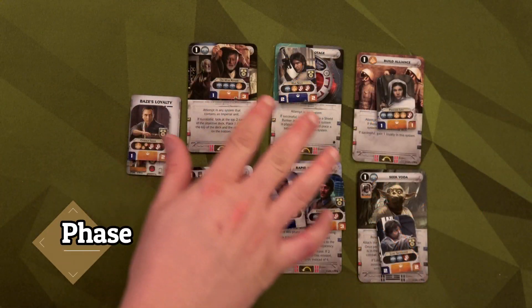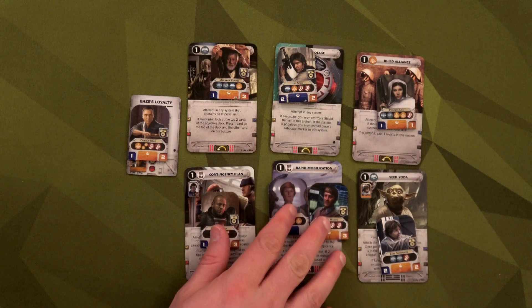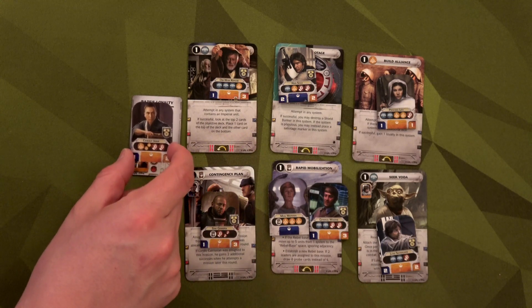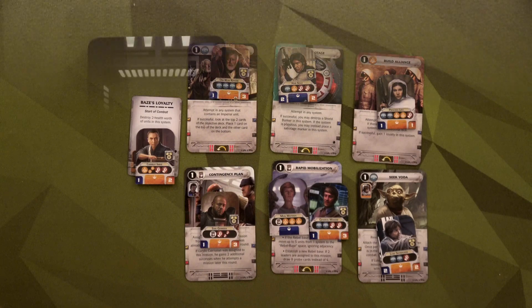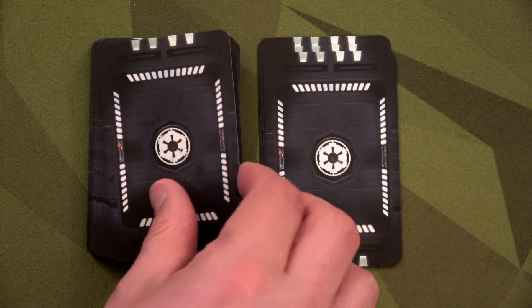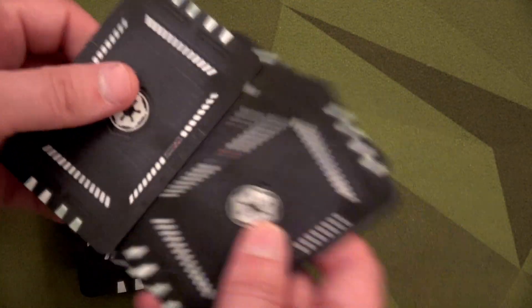For this round I've picked my missions. The key ones are Contingency Plan and another Rapid Mobilization, because I think I'm going to try an attack action to destroy that AT-AT in Ord Mantell — but doing so will reveal where our Rebel base is. The Imperial player picks one starting mission and three from the deck, shuffles them up, and they're ready to go.